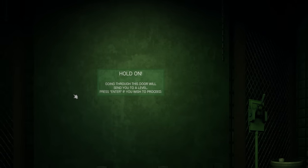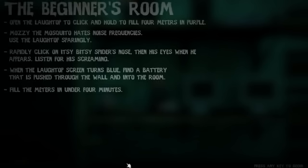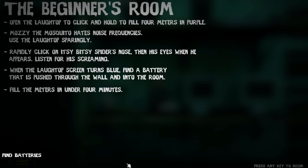This looks so scary. Graphically so far this is cool. The Beginner's Room. Instructions: open the laptop, click and hold to fill four meters in purple. Mozzie the mosquito hates noise frequencies - use the laptop sparingly. Rapidly click on Itsy Bitsy Spider's nose then his eyes when he appears. Listen for his screaming. When the laptop screen turns blue, find a battery pushed through the wall into the room. Fill the meters in under four minutes.